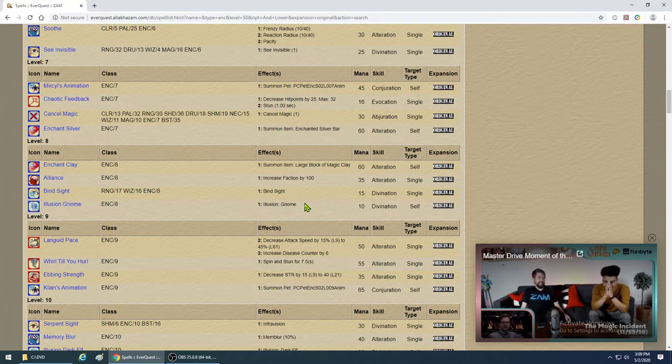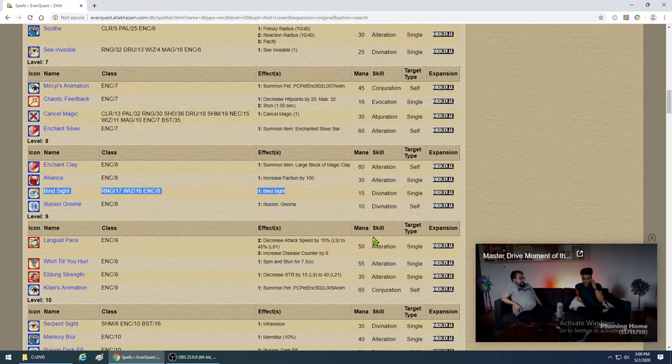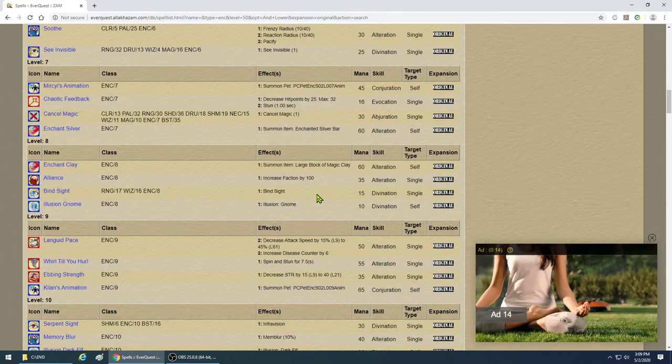Being a small character also makes navigation easier. Bind Sight lets you bind sight on your tank or puller and see where they're going. I used to bind sight on other raiders inside dungeons like Kithicor Keep to see what they were doing — you can see what they're seeing. I always get Bind Sight. It's great for scouting.